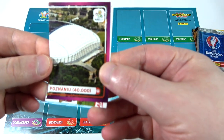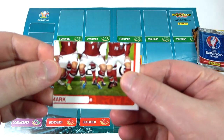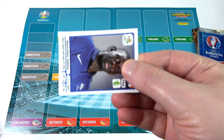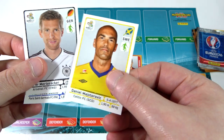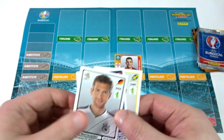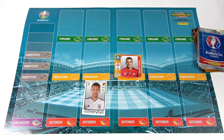So we've got a stadium, half a stadium, then the bottom right of the Denmark team. Looking for player stickers only. So we've got a Sacco, Mertesacker. It's the Arsenal team, isn't it? It's the sort of Arsenal rejects going in at the minute.